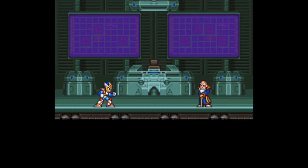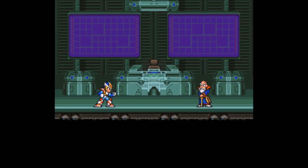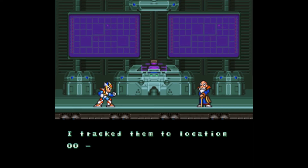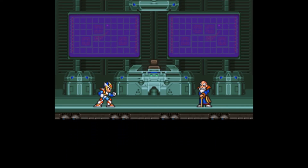And that was all of the eight Mavericks. So now we're gonna transport back to Dr. Cain, who will tell us that one of the X-Hunters have attacked a base. Took all of Zero's parts away. I thought they had Zero's parts — whatever. Anyway, Dr. Cain will inform you that the X-Hunters are at the North Pole and that we must stop them.